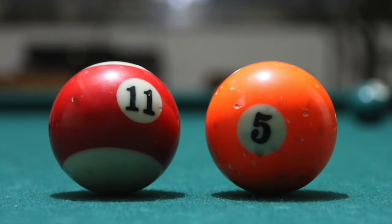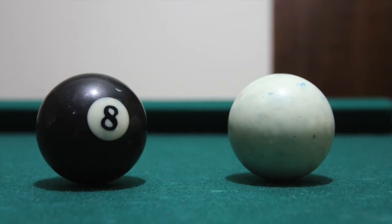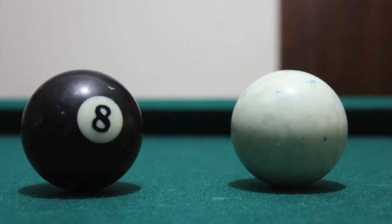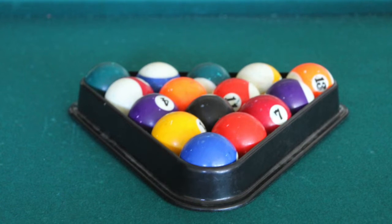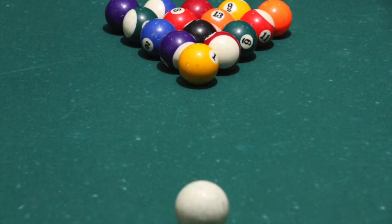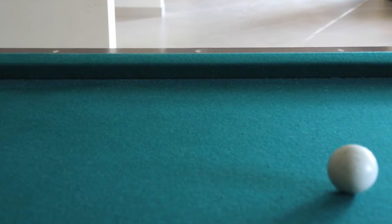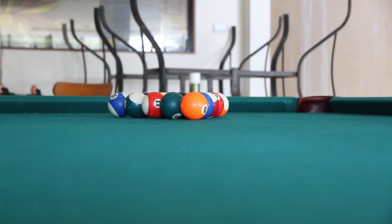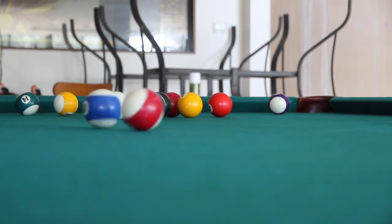The game consists of sets of striped and solid balls, as well as a black 8 ball and a white cue ball. At the start of the game, all balls except the cue ball are racked up in a triangular formation at one side of the table, with the black 8 ball being in the center. The white cue ball is placed at the opposite end of the table anywhere behind the second diamond. The cue ball is then driven into the rest of the balls in an attempt to pot a set of either striped or solid balls.